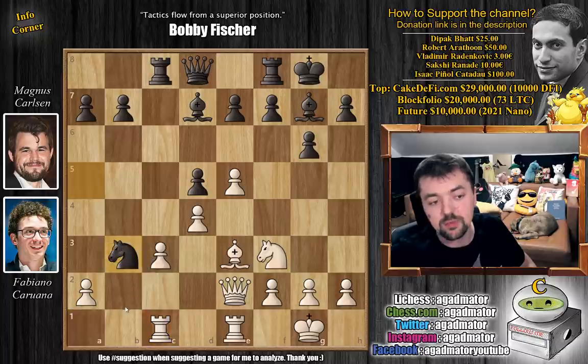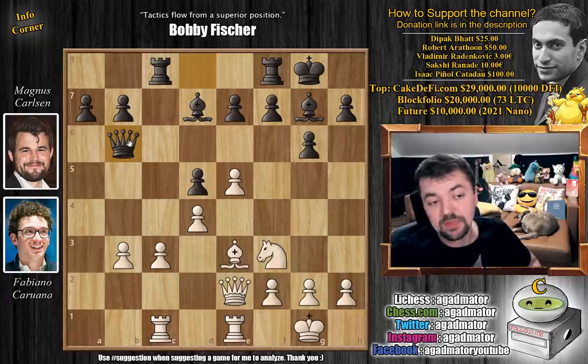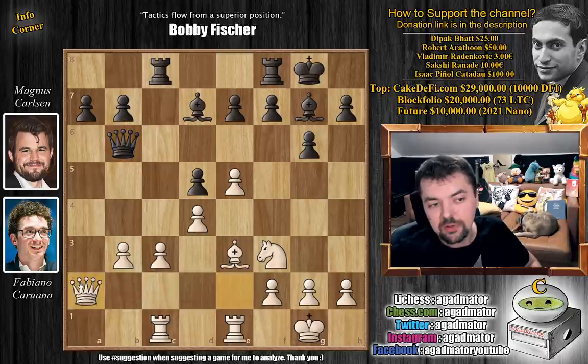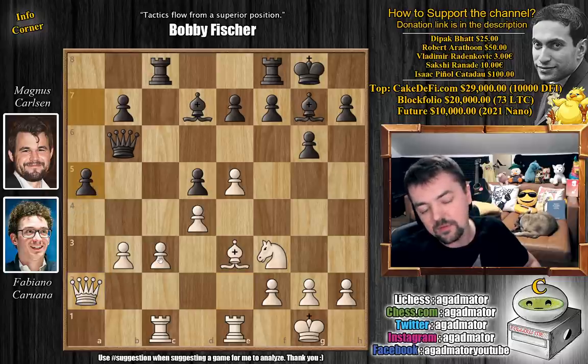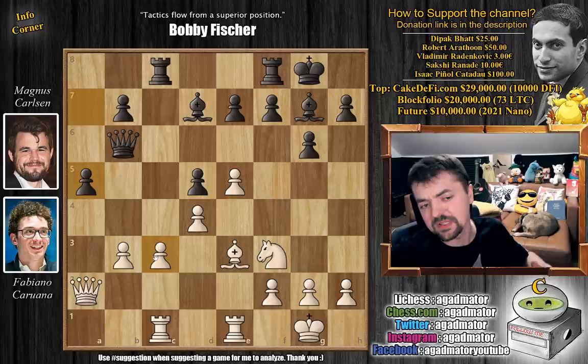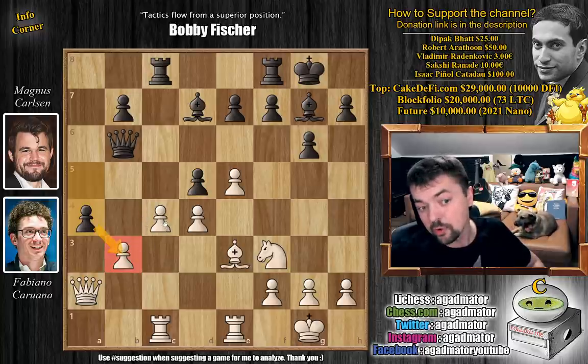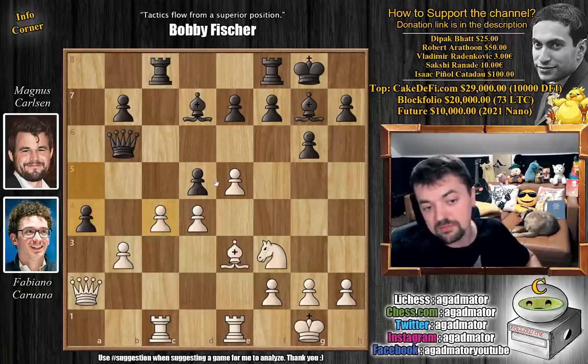Interestingly, this is exactly what Magnus goes for — knight captures on b3, a captures, and now queen to b6, returning to that square and going after the b3 pawn. Fabi nicely defends with queen to a2, and only now Magnus plays a5. It's evident Fabi wants to play c4, but Magnus actually invites it — because now if c4, a4 maybe, and it's a really crazy position where black is threatening to create a passed pawn on b3.